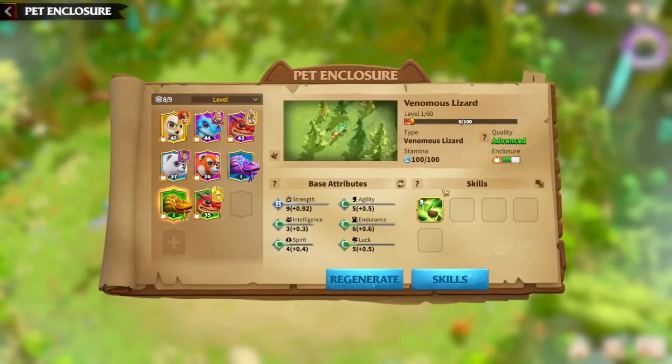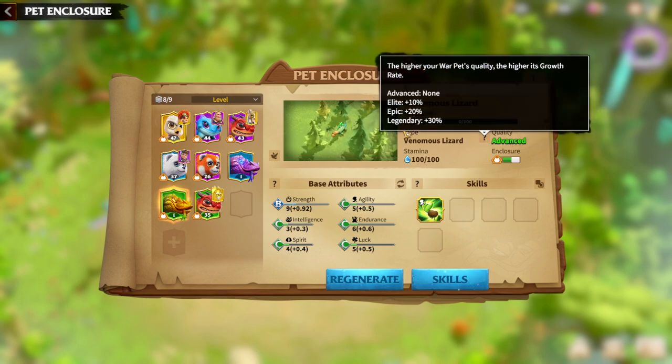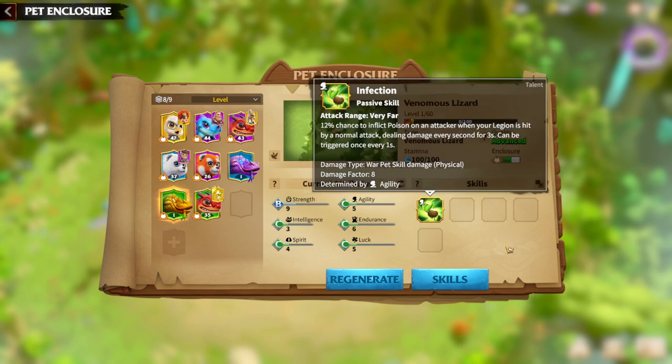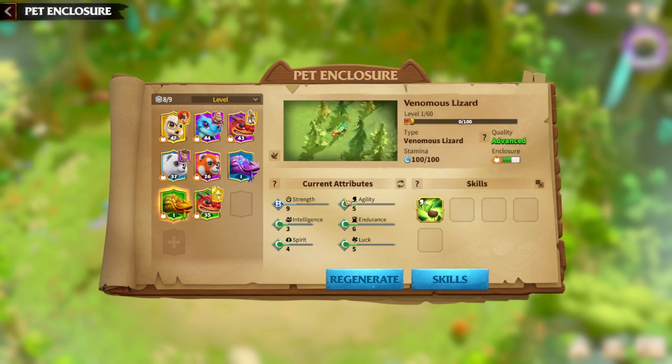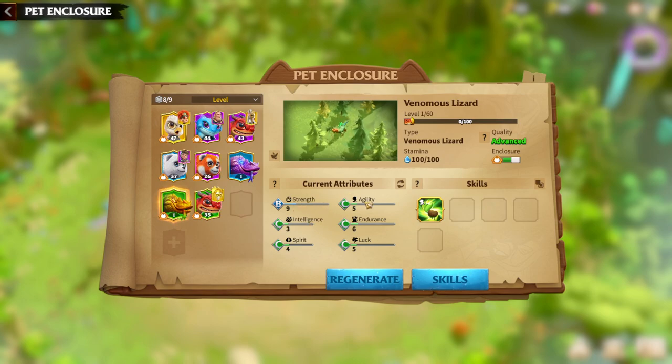First of all, as always, we will speak regarding Attributes. Quality matters — try to get a Legendary one because you will be able to get 30% more stats on the War Pet. Regarding Attributes on this War Pet, its main skill is Infection, which is an Agility skill, meaning the higher your Agility, the more damage your skill will do. The additional Synergy skill on this War Pet is Strength, so the second strongest base attribute will be Strength.